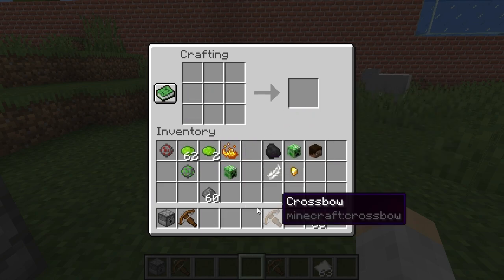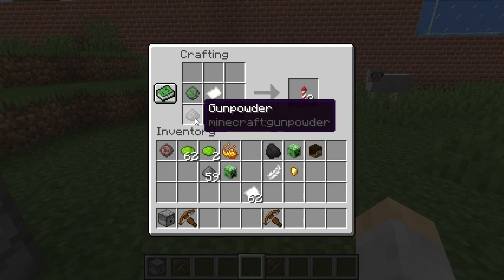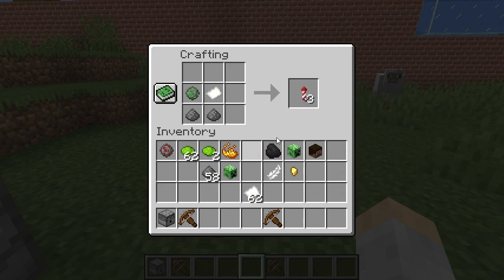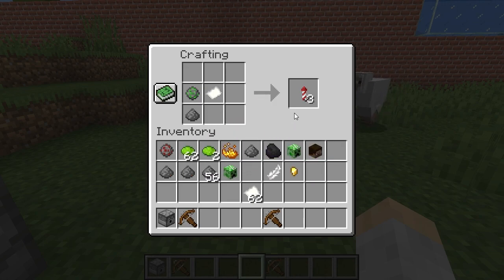After you've made your firework star with those elements, you put it in your crafting table again. Now you're going to combine one paper plus one, two, or three gunpowders. At this stage, the more gunpowder you add, the higher it goes — flight duration one, two, or three, which is the max. Four won't work. We're going to do one so it's closer and you can see it better. This gives you three firework rockets.